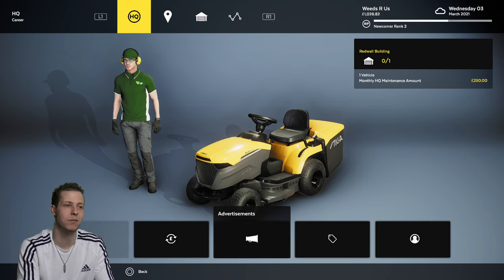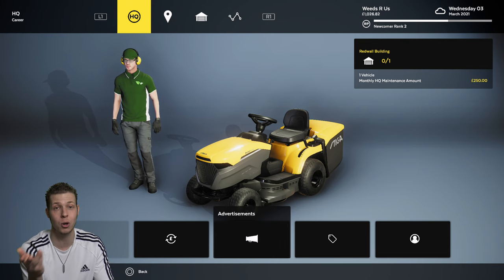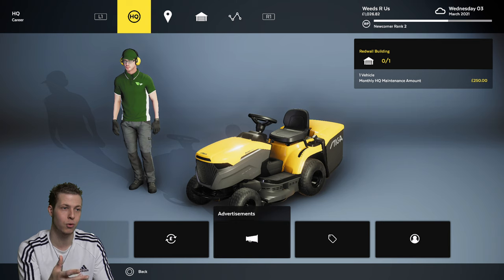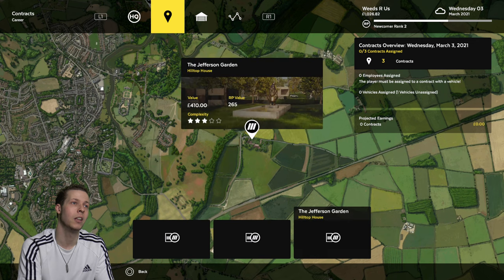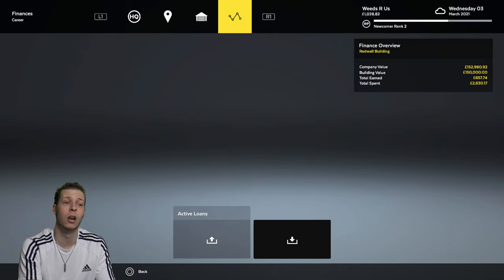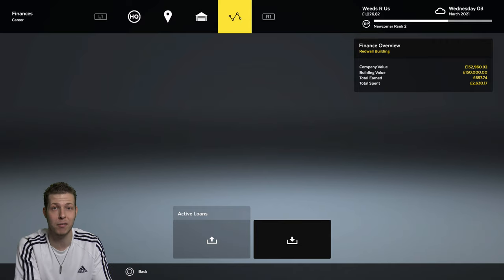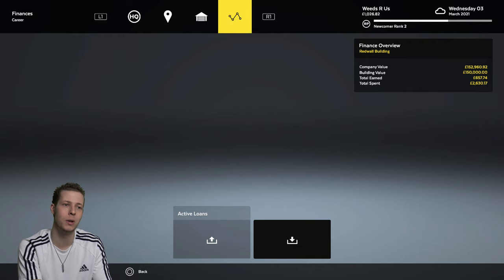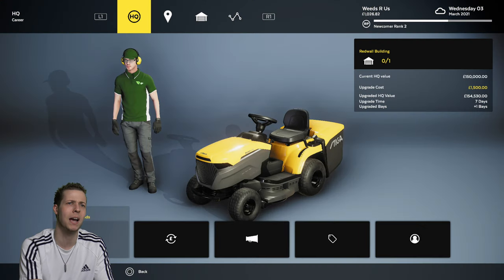Then you've got Advertisements, where you can spend money to run adverts for a certain amount of time, like on YouTube, and it increases your reputation. Over here you edit your company and player. Then obviously where you do your contracts, buy and maintain your vehicles, and this tab is where you can get loans — but just like in real life, if you get £2,000 you might have to pay back £3,000, so I don't recommend it unless you really need to.